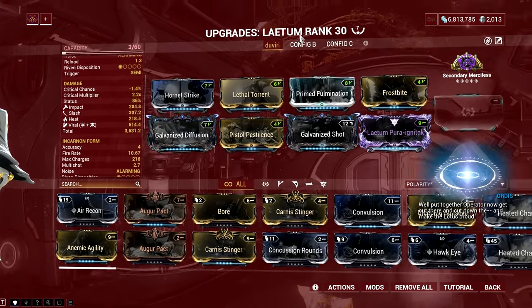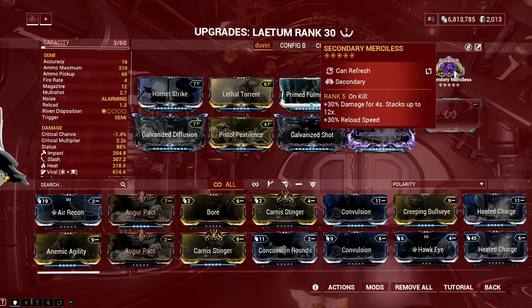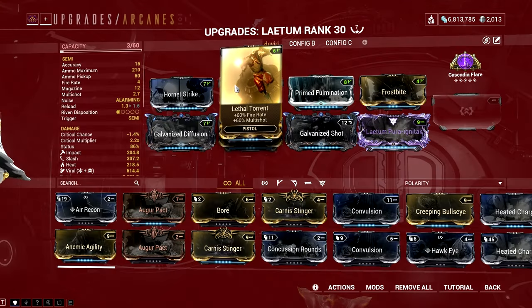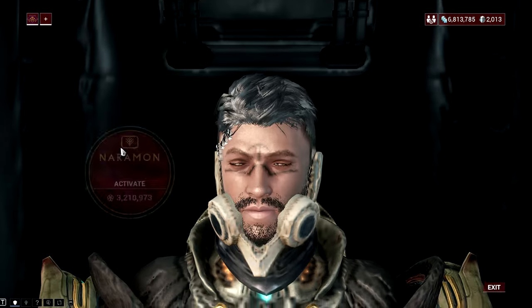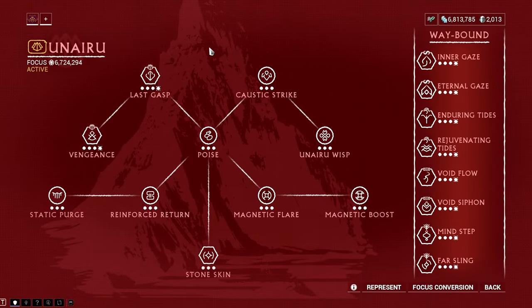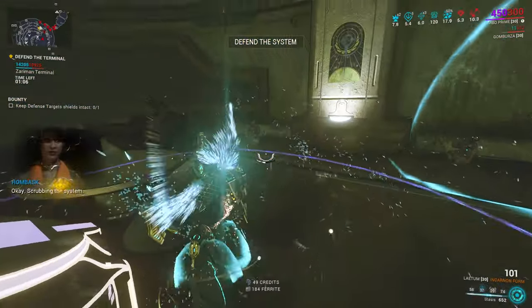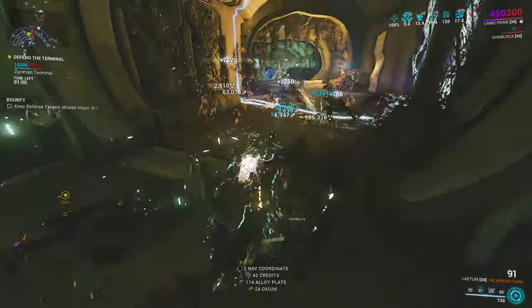For newer players, I would advise you to give some survivability to your Limbo — like Vitality or Rolling Guard — since it would be tough to deal with Void Angels in higher Tier Zariman missions. It's quite easy if you know the mechanics of Limbo and the Void Angels, but it's much safer to use survivability mods first if you don't have any clue about how the Void Angel fight works. When it comes to the Void Angel fight, be sure to have your Laetum fully charged in its incarnon form before activating and facing the Void Angel. If it's a Tier V Void Angel, don't forget to equip the Madurai Focus for its Void Strike to one-shot the ethereal form of the Void Angel.